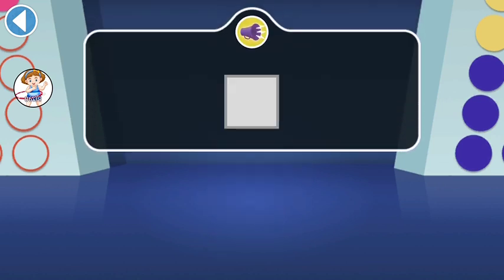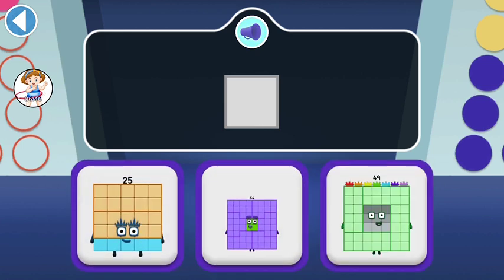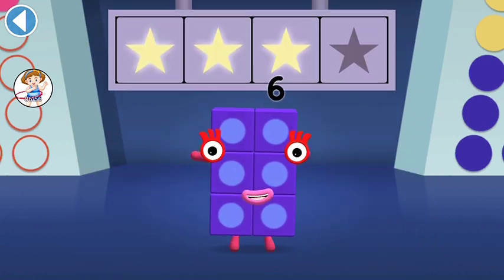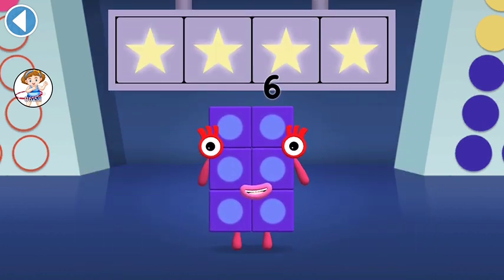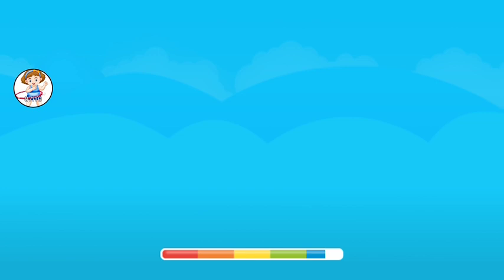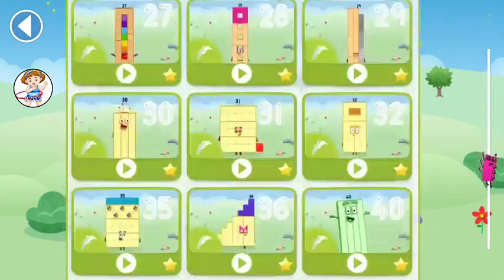49 is a square number because it's seven wide and seven tall. Can you find it? Hooray! You won four super shiny stars! Brilliant!